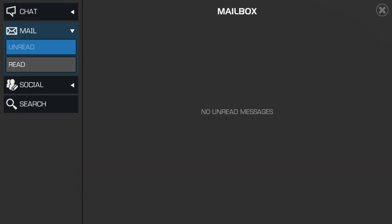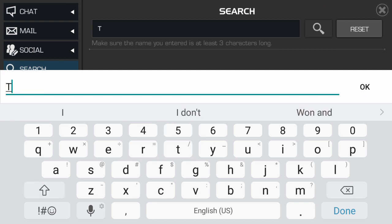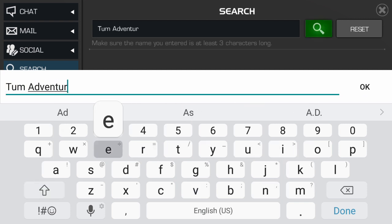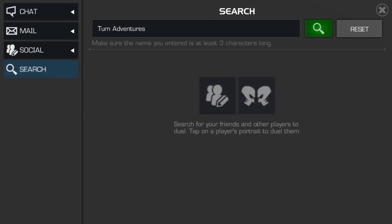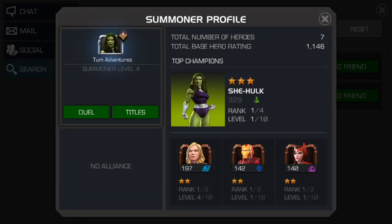You will go into the search. You're going to type in TUM Adventures. And no, I did not make this up — it's just one that I happened to find. Hit View Profile. And there she is. You got a three-star She-Hulk, for all your dueling credits if you so please.